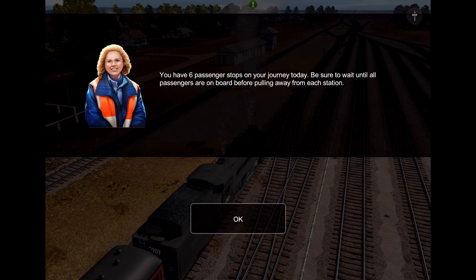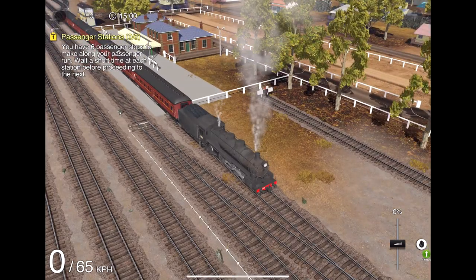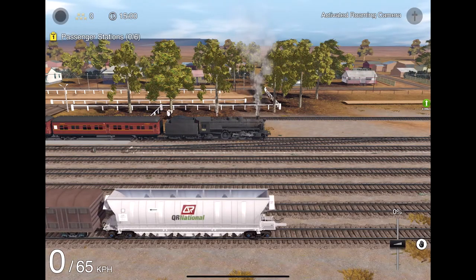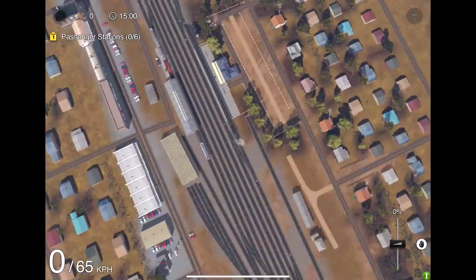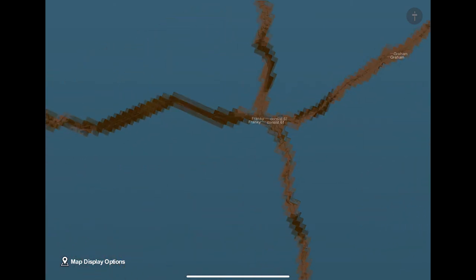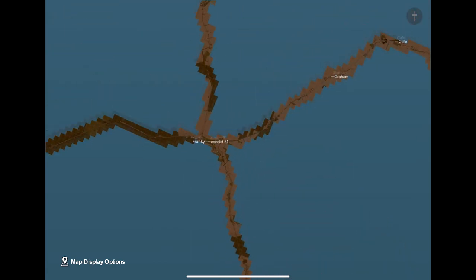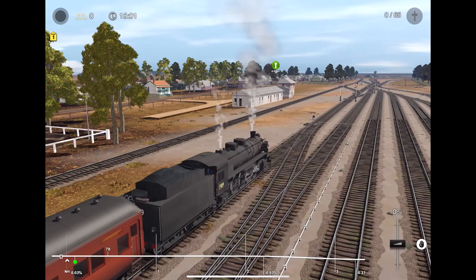You have six pad stops. Six pad stops during today — be sure to wait until all the passengers are on board before we get away from each station. We're getting sound now. So we're able to clear. Looking at the map, if we zoom out you'll see this map is absolutely huge — the camera doesn't even want to get the whole thing in view. This route is absolutely huge. You can do some really long journeys on this one.